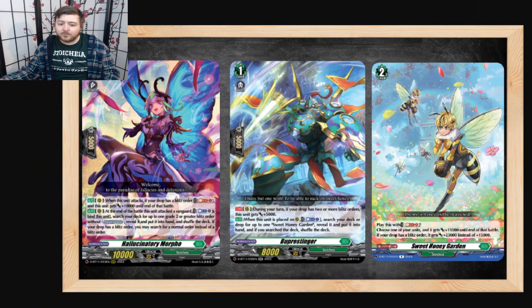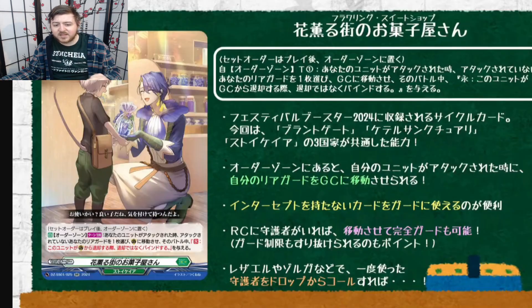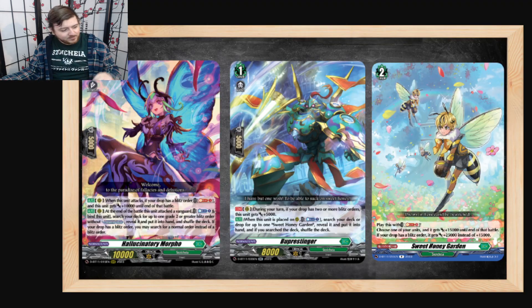We've already tried this song and dance with Stoker before. We have more to search out a blitz order — the blitz order Sweet Honey, which can also be searched by Burr Stinger, and it's a 25k as long as another version of Honey is in there. But this is kind of a six-card inclusion, and even though this would still cost the same deck space, we don't have anything to make it work now.